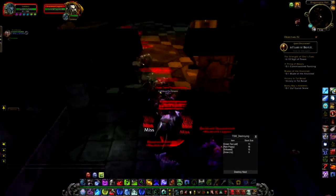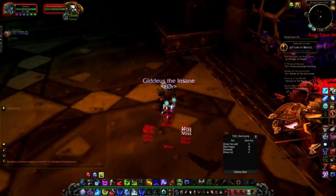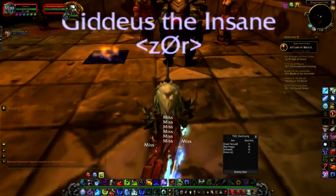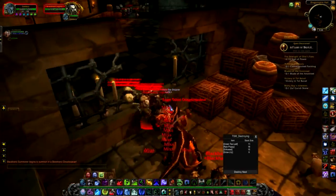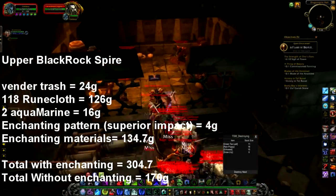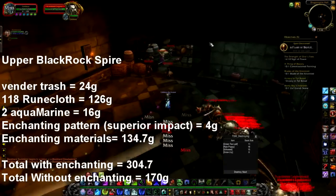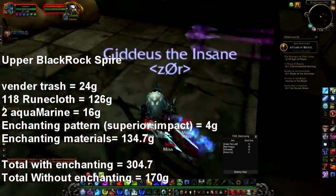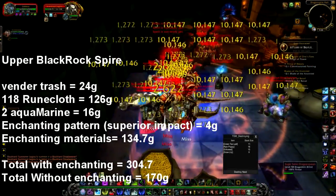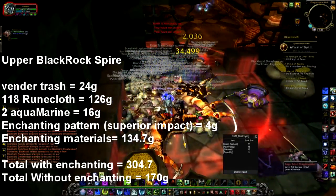For Runecloth, I find Blackrock Spire to be the best place to get it. I cleared both Upper and Lower Spire for this video, and I'd suggest you do the same to prevent dungeon lockouts. Starting with Upper Blackrock Spire: 24 gold in vendor trash, 118 Runecloth which sold for 126 gold, two Aquamarines which sold for 16 gold, an enchanting pattern Superior Impact for 4 gold, and enchanting materials for 134 gold 70 silver. Total with enchanting: 304 gold 70 silver. Without enchanting: around 170 gold.